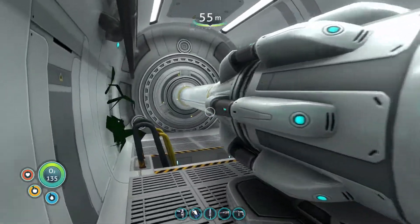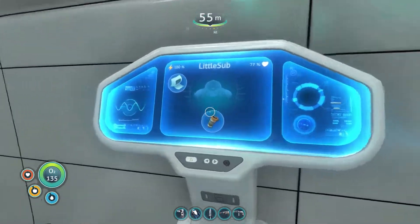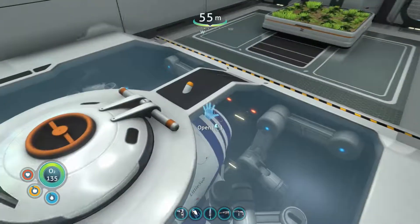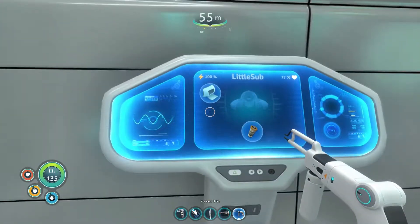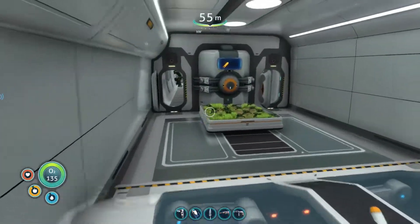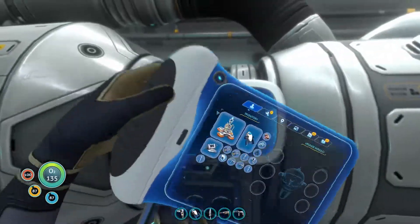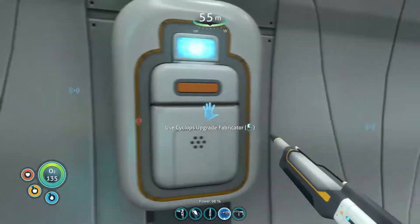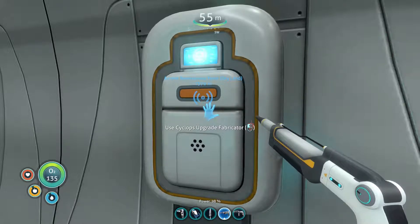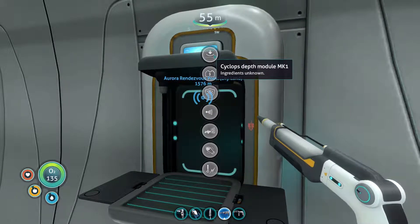I just want to go over a few things about the Cyclops before we move on to what we're going to do today — which I honestly don't know yet. So first of all, we can check health — health is good. We can't repair from in here but it's almost dead anyway. Here you can check on the upgrades. This little thing sticks out the top but it's always been that way. Here you can put a decoy in — I've never used it. You can change out your power cells here, and this is where you put in your Cyclops upgrades.